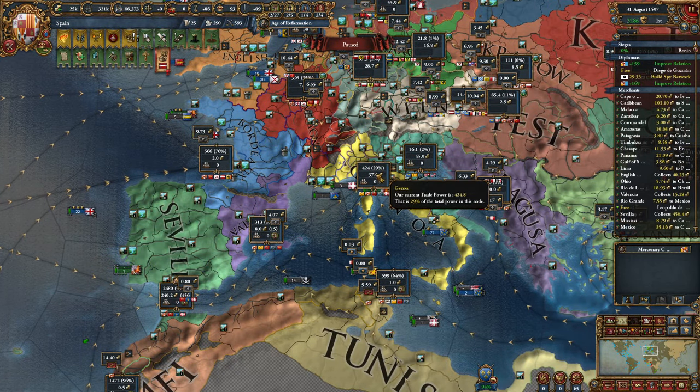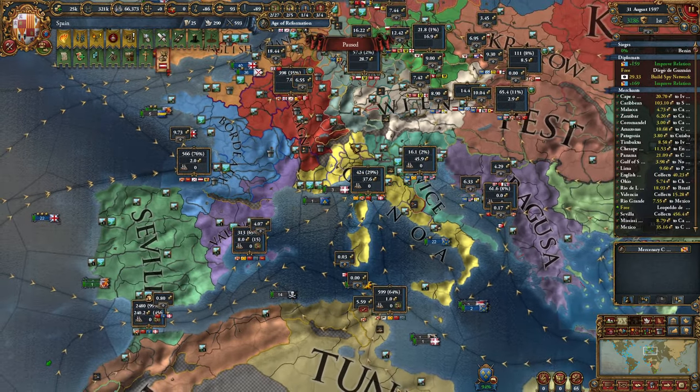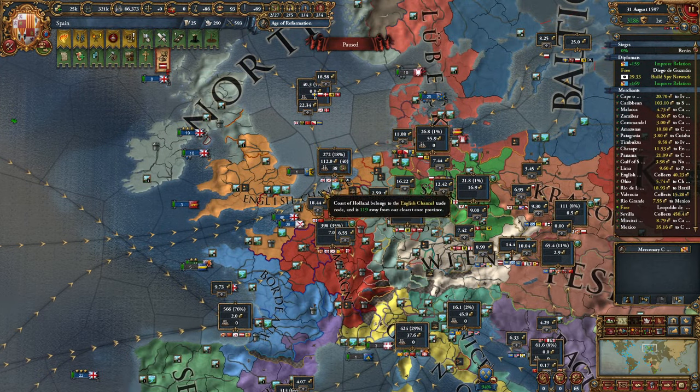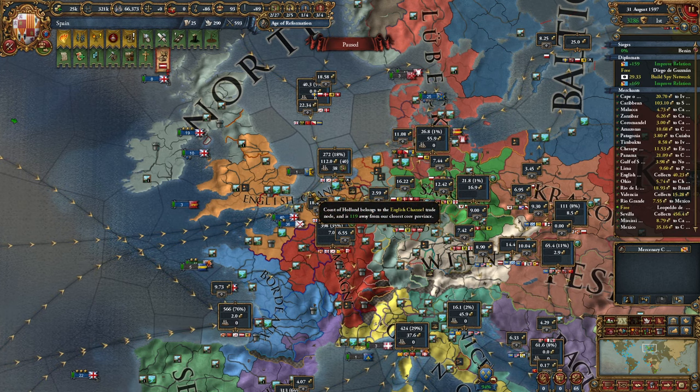In my opinion, for example, I could also have collected trade in Genoa, which would have given us a lot - this is one of the best trade regions for us, possibly the English Channel. I also think that within the next 20 years, if you like my episodes and how I build powerful nations, I recommend this episode in which I conquer all of North America with a small North American tribe.